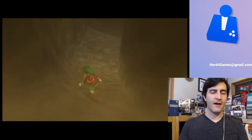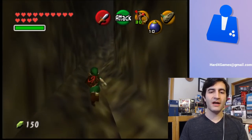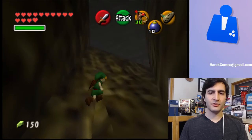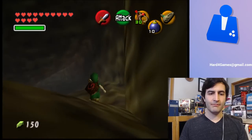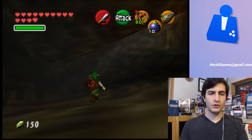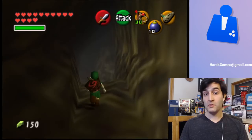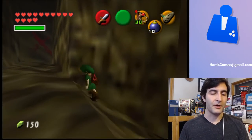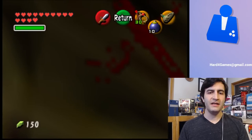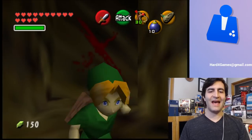Cave B is what Z64 Me and I speculated to be the Goron Mines. I also heard that this was maybe Goron City. I'm leaning more towards it being the mines — how could this be a city? It is obviously marked by these Rondo of Blood X's.